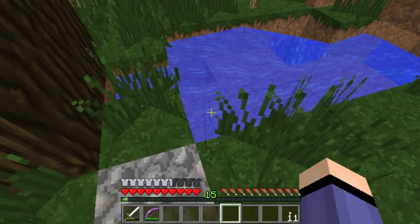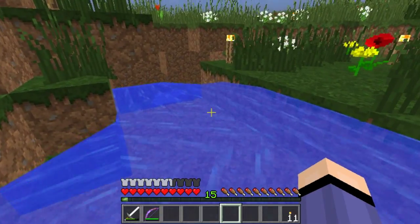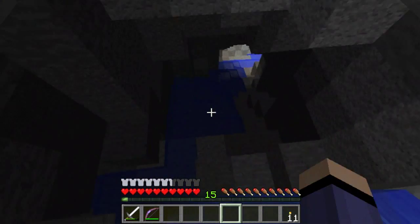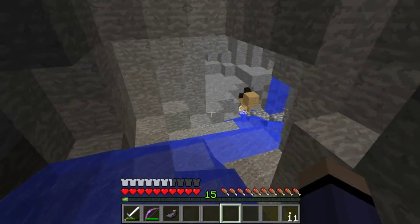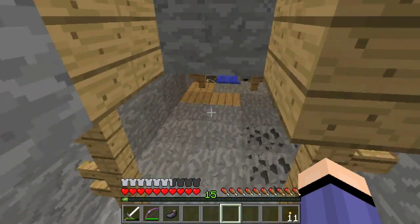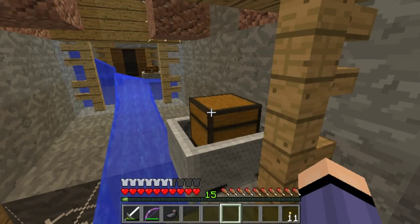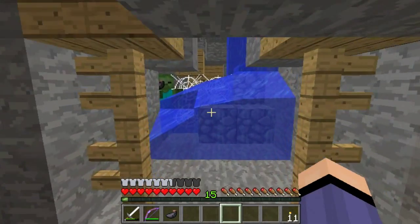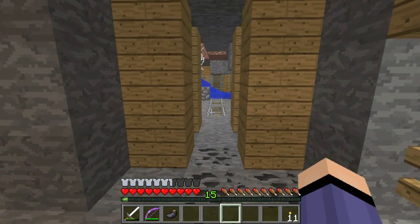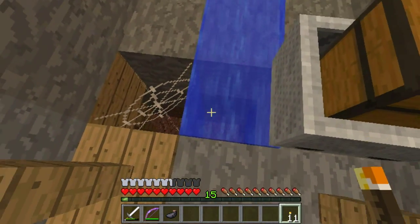And where do we find — we come upon this waterfall. Where does this waterfall take us? It takes us to — surprise, surprise — the old abandoned mine shaft. This mine shaft covers the underground as far as the eye can see. Oh look, it goes down there too.